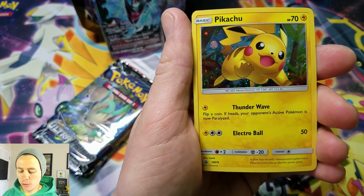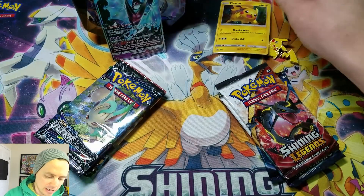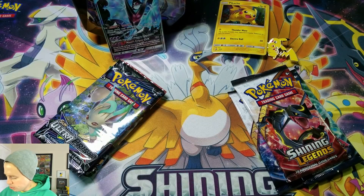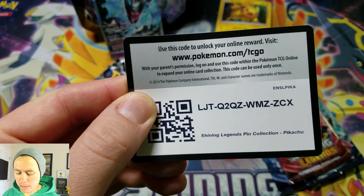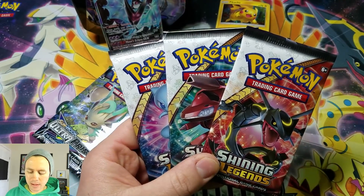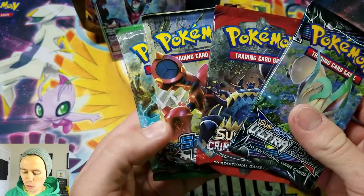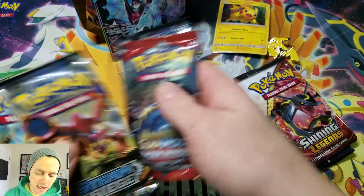Here's the Pikachu promo card. Let's sleeve it — bag it and tag it. I was going to give you guys the Pikachu code card, maybe someone else can have this one. So, three Shining Legends packs. It's not quite fair because this tin comes with four packs: Ultra Prism, Crimson Invasion, Steam Siege, and Fates Collide.